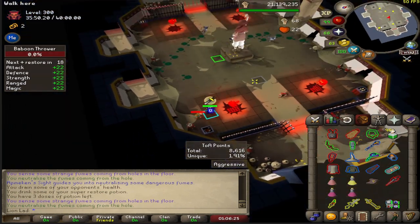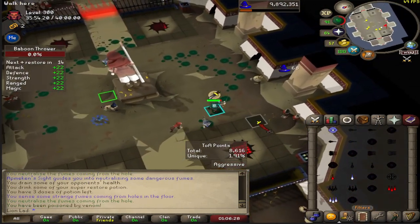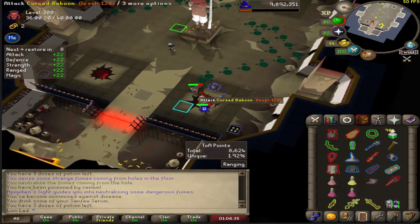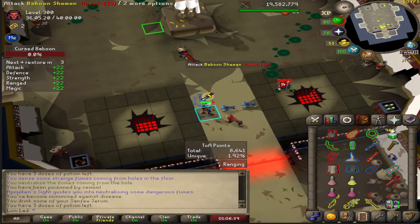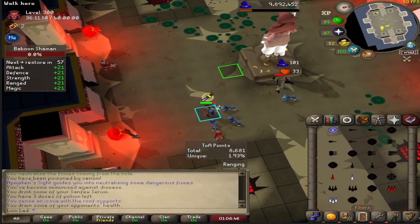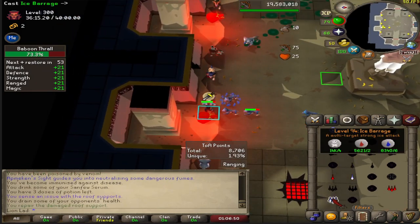Alright, next room — same stuff. Attack this guy, protect from melee still. I walked into a curse baboon, so we're going to use one dose of sanfew serum. The poison will go away after this room is completed, so it's not a big problem — that's the whole reason we brought the sanfew. It barely happens, but if it does, better safe than sorry.